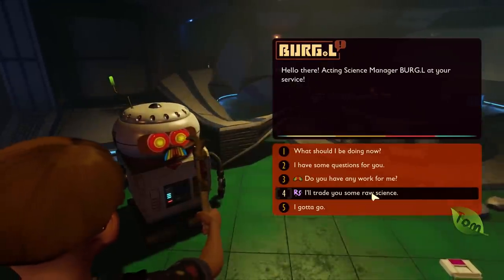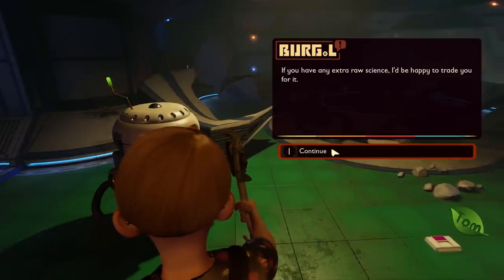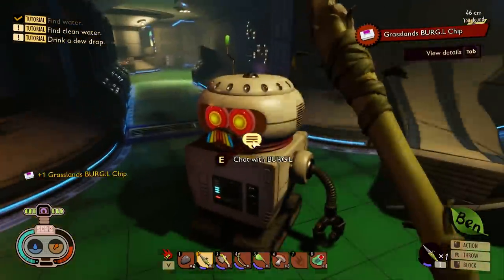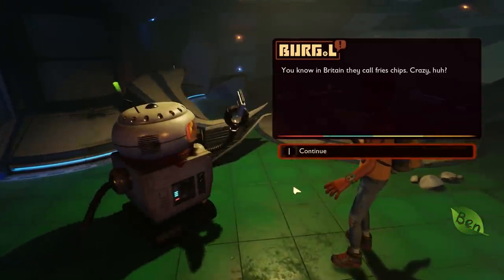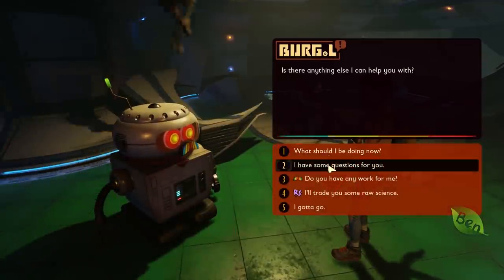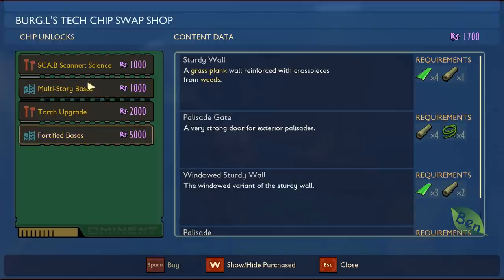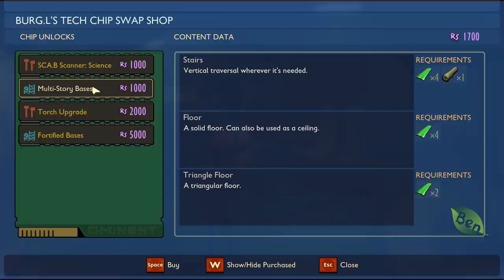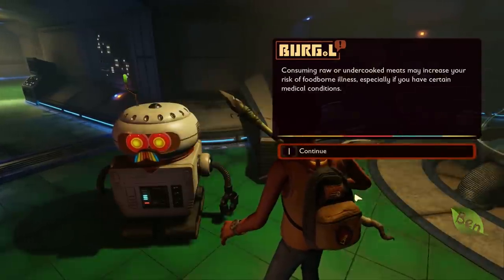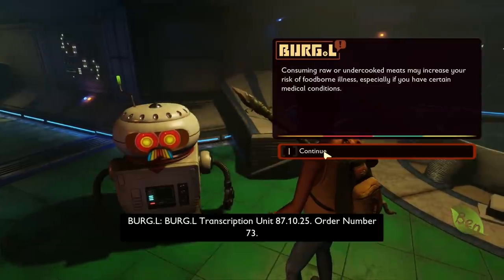Do you have any extra raw science? Bring me more research chips and I'll trade you for it. I have one — I found a Burgle chip. He just snatched it! I wanted to trade. I think he can make stuff for us now. I can give him some of my science. We can get a torch upgrade, multi-story bases, fortified bases, scanner. Should I get the multi-story base upgrade? Yeah — if you're going to build a base it's got to be better than a little crap shack. Let's make a skyscraper!